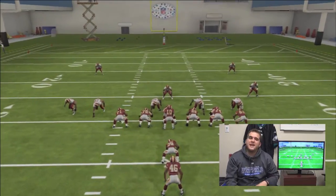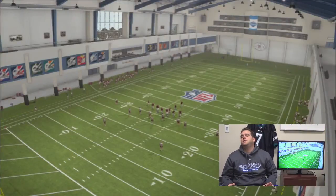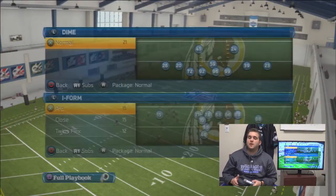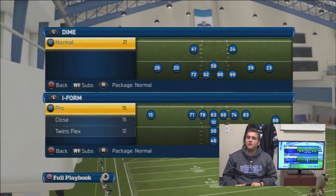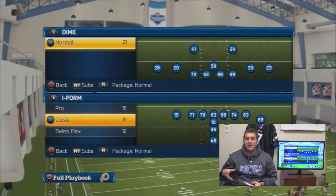They have a lot of different formations that you could definitely use to run a three-headed rushing attack, or run up the middle, to the left and right. So we take a look — a lot of formations. You have iForm Pro, and you've got to like that they have an iForm Close.